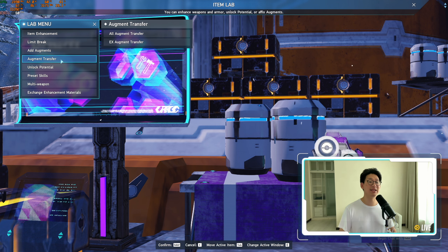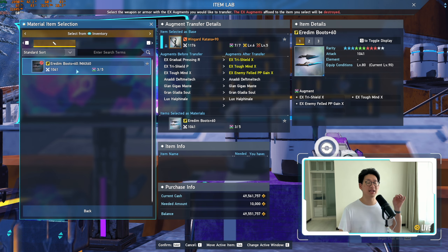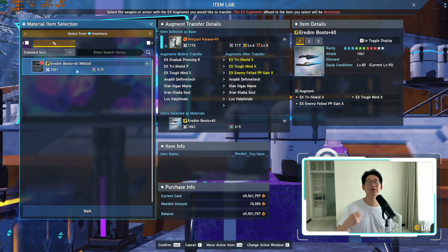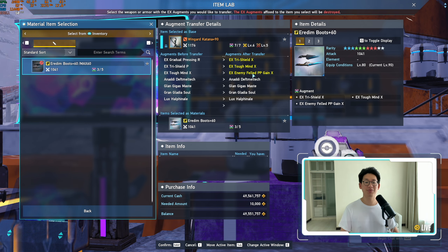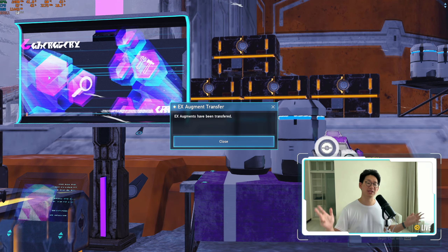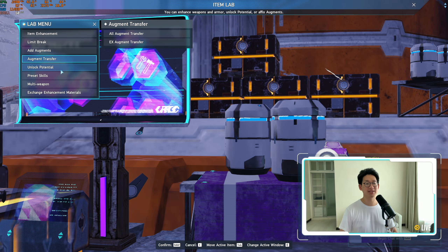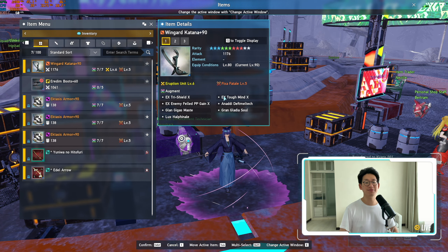What you need to do is go to Augment Transfer in the Item Lab, and go to EX Augment Transfer. The first thing you need to do is select the base item — this is your permanent item, the one that you want to keep — so you're going to select your Wingard Katana. Then you're going to select a Material Item; this is the one that will be consumed in order to transfer those EX Augments. As you can see when I highlight over the Iridium Boots, it will replace my Gradual Pressing R with Tri-Shield X, my Tri-Shield P with Tough Mind X, and my Tough Mind X with EX Enemy Failed PP Gain X. I'm going to click on this, say yes, and bada bing bada boom — it's done. There is no RNG involved in this. This has a 100% success rate, and now you can see the EX Augments are all exchanged to the X variant.